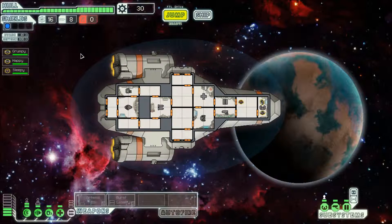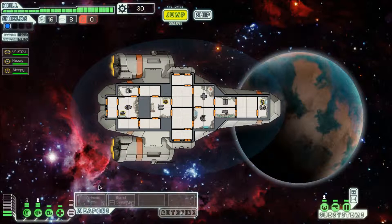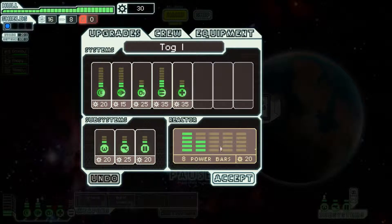Let's see what we've got here. Grumpy's the pilot — that's fine. Happy, you can be the engineer. Sleepy, you can be the gunner, or the loader rather. Having a crew member in the weapons room means 10% faster charge. And having someone in the shield room means shields come up faster. With 30 scrap I want to fully power the engines, and I can power all the weapons.